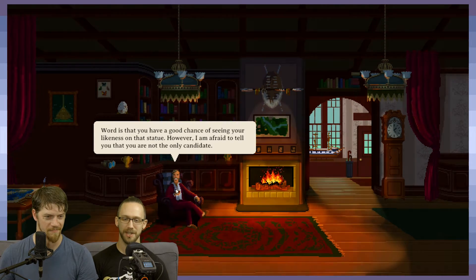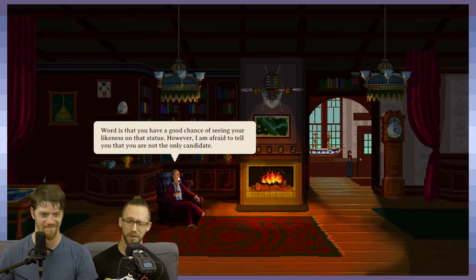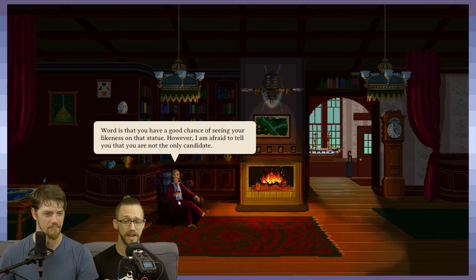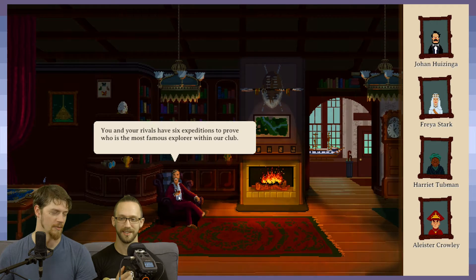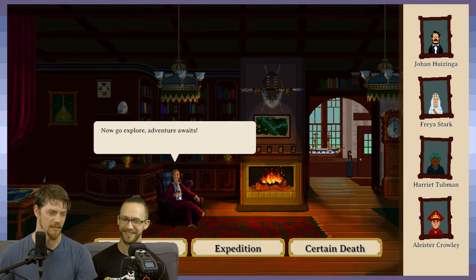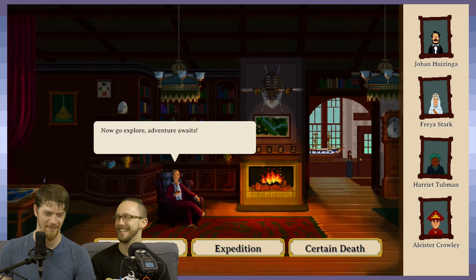Word is that you have a good chance of seeing your likeness on the statue. However, you are not the only candidate. You and your rivals have six expeditions to prove who is the most famous explorer within our club. They're going to be watching this and be like, let's see how good Intangible is — and immediately I misclick on the wrong hero.